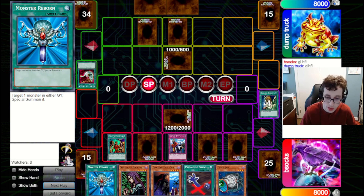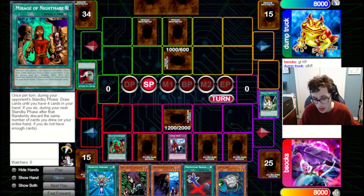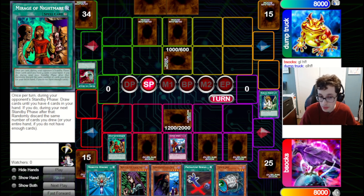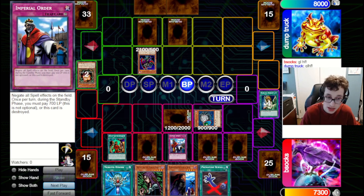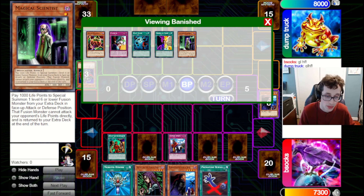They're going to set two and pass back to us. We still don't quite have the combo yet. What we can do is set Cyber Jar — next turn we can flip Last Will, flip Cyber Jar, pop our field, and that will enable us to summon from the deck. They summon out a Zubaba of the Dark and attack into our set, triggering the Cyber Jar. Unfortunately, we wanted to trigger that on our own turn so we could fire Last Will. We also hit a Scientist off the Jar, which is really rough.